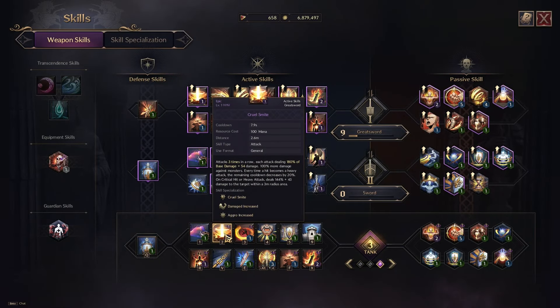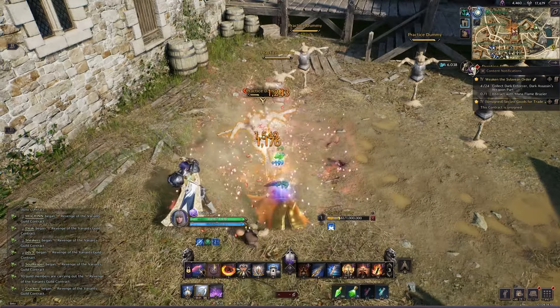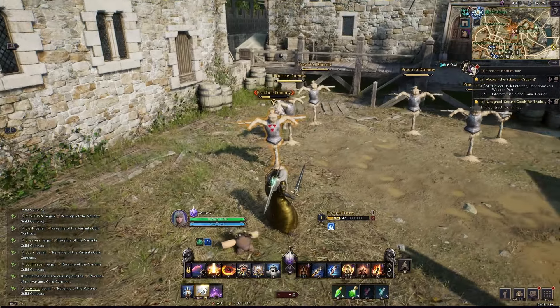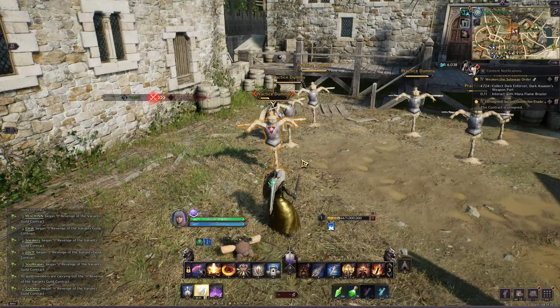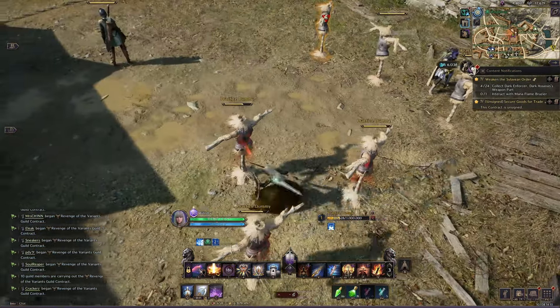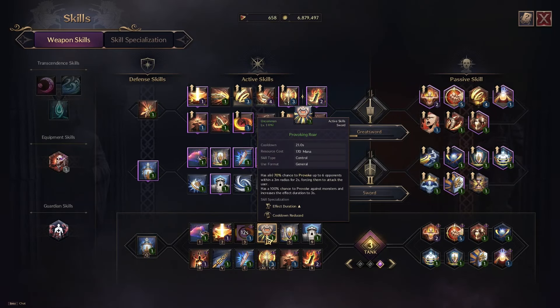Cruel Smite is another spammable ability — it does three strikes and will also pull aggro, which is extremely important as a tank. Your abilities need to be pulling aggro because that's your job in dungeons and in PvP. Will Breaker is a 360-degree weaken ability — great when surrounded by enemies. It sweeps and hits everyone around you, weakening them all. Really good for AoE clearing.